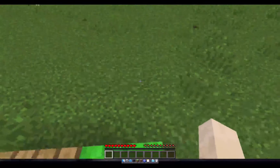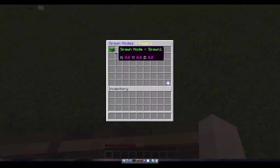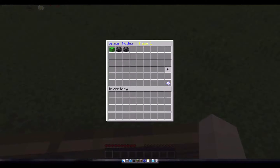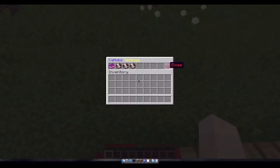I'm going to go ahead and create two spawn points to show you how exactly they're intended to work. You can delete this one and as you'll see it always ensures you have one, because there has to be at least one spawn node for the plugin to work. I'm going to create one here and then run over here and create another one right here.